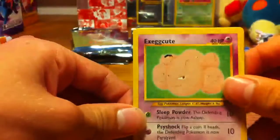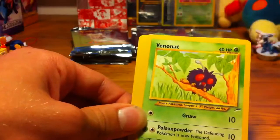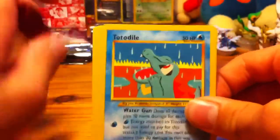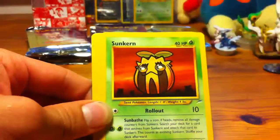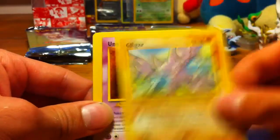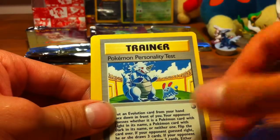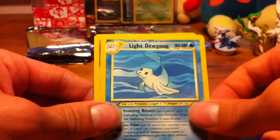Last Togetic pack, only one Holo so far, which is not good. We'll see what happens in the rest of these packs — hoping for a Shining at least. Exeggute, a Seal, Venonat, Totodile. Sunkern, Gligar, Unknown T, a Light Golduck, Pokemon Personality Test — that's an interesting card — and a Light Dewgong.